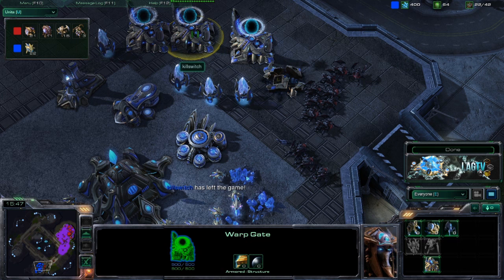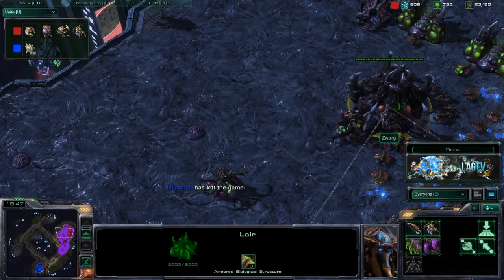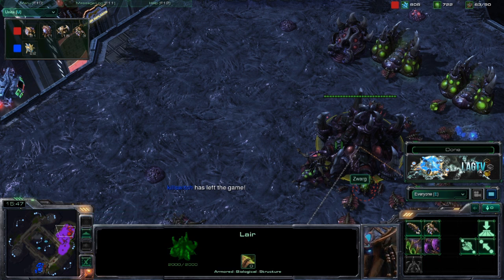Transitioning into stalkers is okay, but you need good unit composition. You want sentries and zealots up front taking the heat while stalkers shoot from behind. Going pure stalker against roach will fail nine times out of ten, especially without microing blink correctly. It was a good game — thanks to Zwarg or Kill Switch, whoever sent the replay, for sending it in.